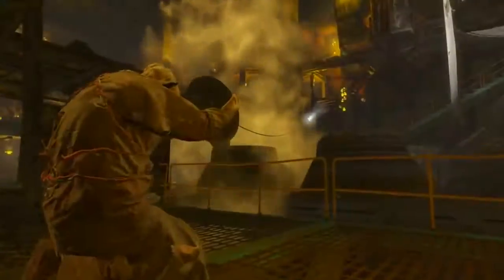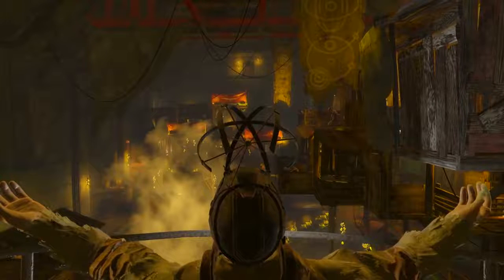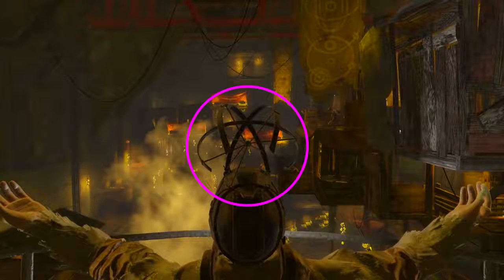We're introduced to the Children of Atom being in the DLC. We already knew they were going to be part of the main plot and the conflict, but now we get to see them — and that helmet is mine, by the way. As soon as possible, that guy's being killed and I'm wearing that helmet. And here we get to see some kind of Children of Atom settlement or base city.